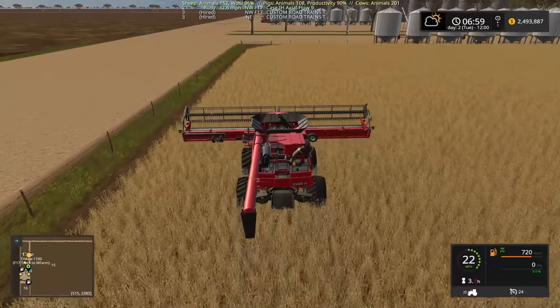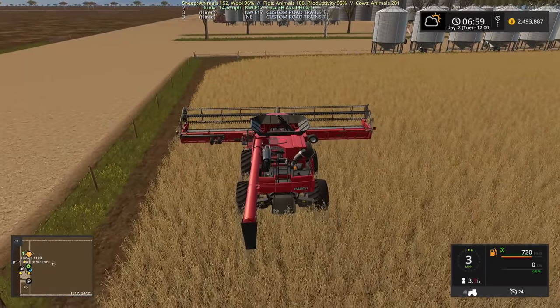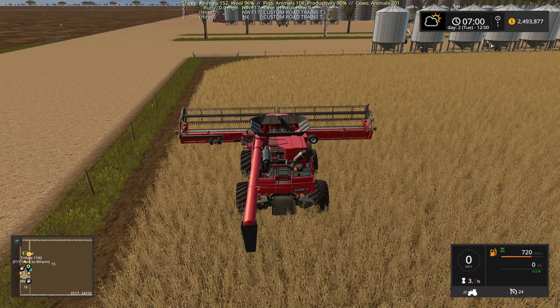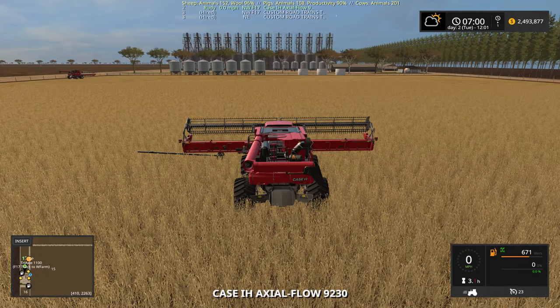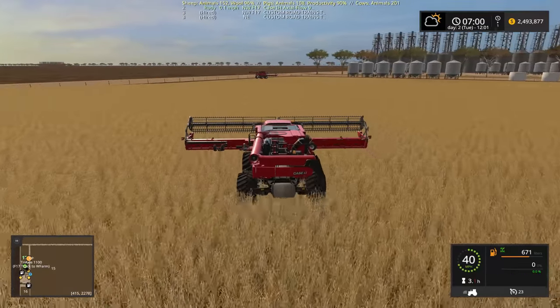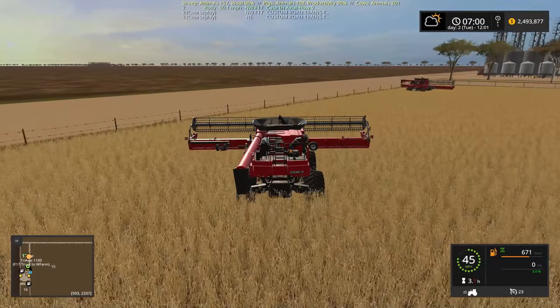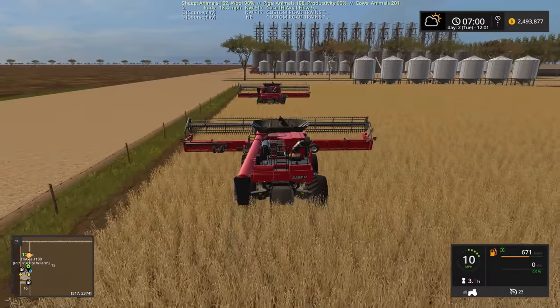I downloaded the latest development version of Course Play which allows you to set up more than one piece of equipment on a field, and I'm going to try that today. Let's get the other piece right here, get the wheels put away - it opened up. So we're going to set these two guys up and see if we can make them work together using Course Play.